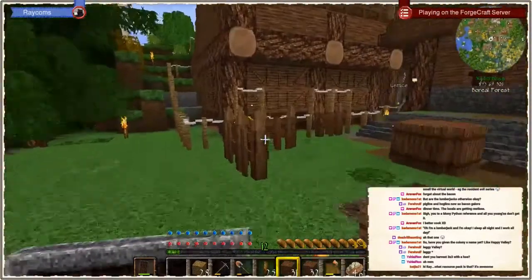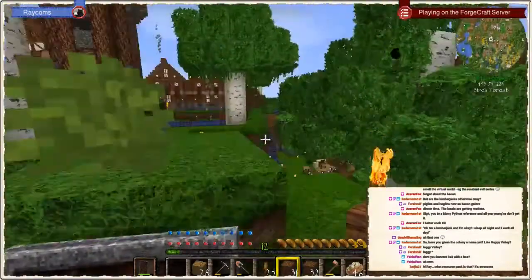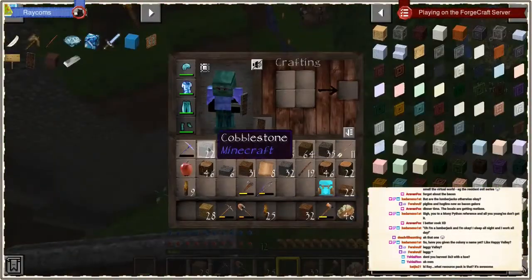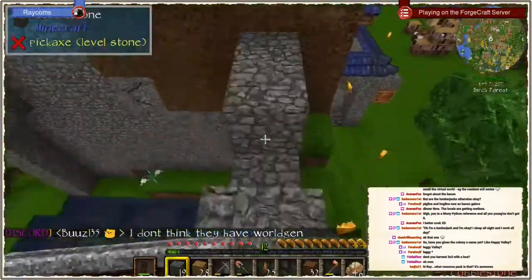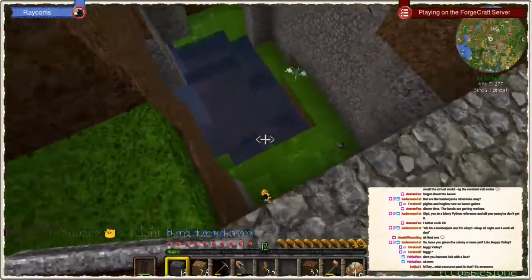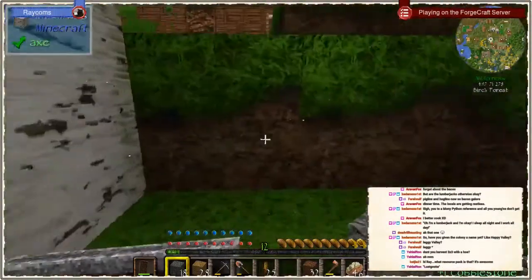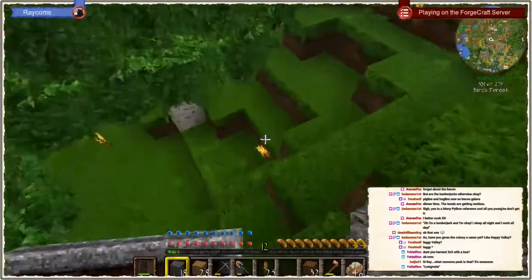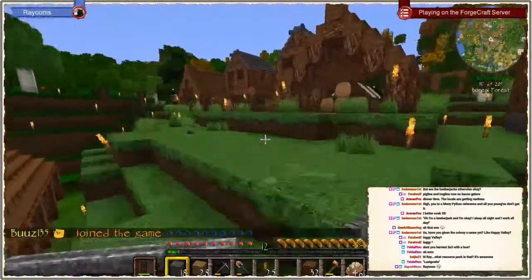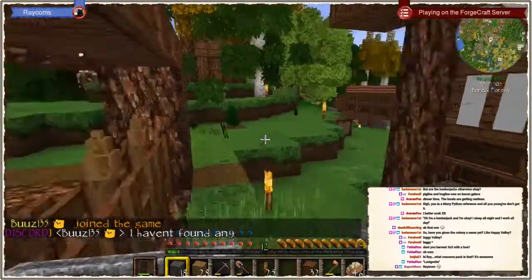Suggestions? That's the photo realism resource pack. We need suggestions for the resource pack — and for the colony name. What are your suggestions, people? Happy Valley was one suggestion. What are more suggestions for that? Hit me — definitely not that one. Ray Town? More suggestions.